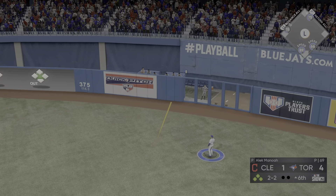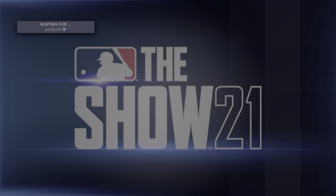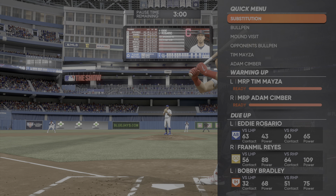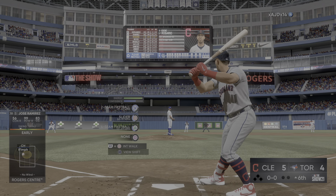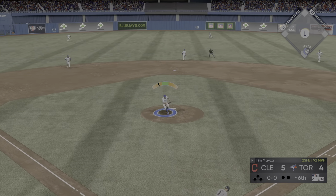One-and-one. The Indians have been searching for that big hit pretty much all game — it remains to be seen if they can get it, but sure would be a great time. Now the one-and-one pitch is swung on and missed, and that's strike two. Sixth inning, four-to-one is our score. Able to protect the plate with two strikes and he'll see another one. Needs a punch out here — can he get it?